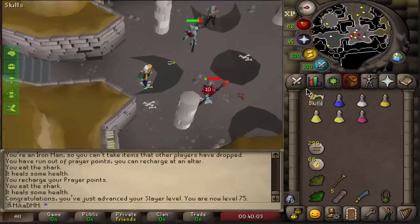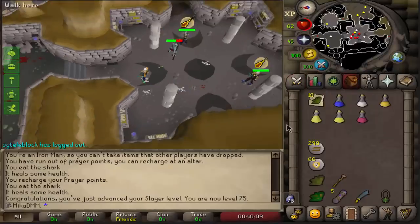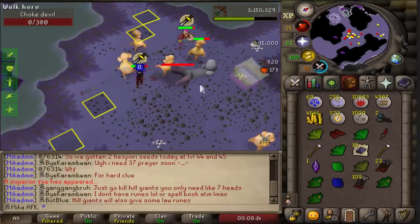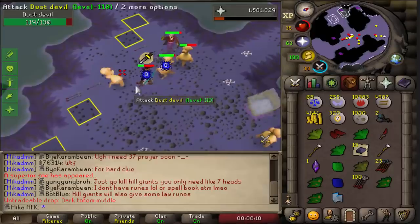We just got 75 slayer on our main account, and I don't really know when I got to 100 combat as well, which is kind of cool. Here we go — choke devil number 2 of the task, 15,000 XP, and nothing important, but we got a dark totem. Dark totem is always nice to get because we're literally going to dedicate one episode to just killing a bunch of Skotizo.